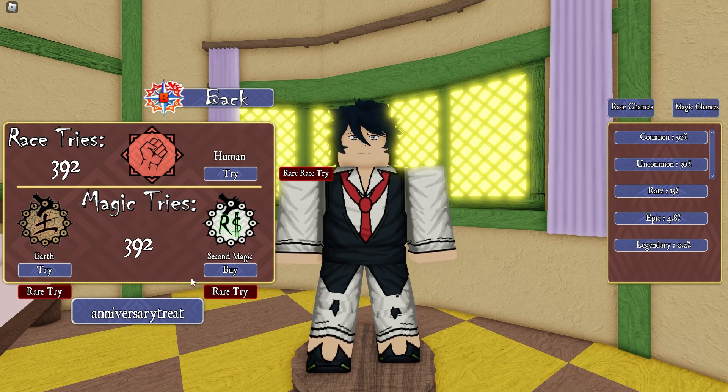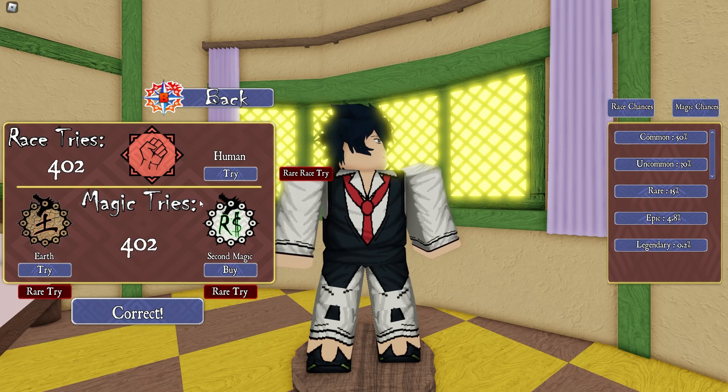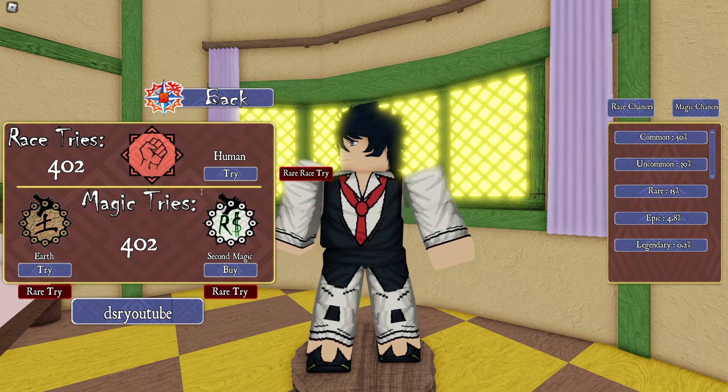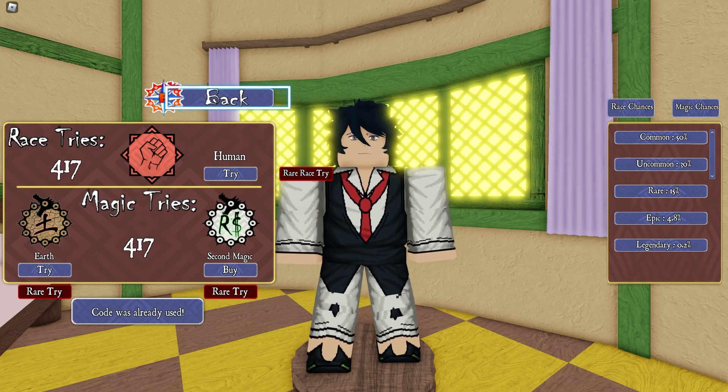The next code gives 10 spins of each type. Rice Here YouTube gives you 15 spins of each — oh my god, that's amazing!